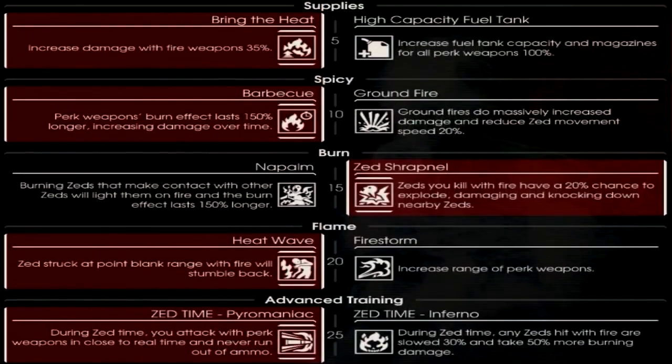The third build is designed to injure larger zeds while still controlling smaller ones. At level 5, go Bring the Heat for more damage. At level 10, go Barbecue for more damage over time, specifically against larger zeds. At level 15, go Zed Shrapnel, as the bonuses from zeds exploding can stun larger enemies. At level 20, still go Heatwave, so if any large zeds get on top of you, you can push them off. At level 25, go Pyromaniac for maximum damage per second. With any Firebug build, your job is the same: kill small zeds, control medium zeds, and stay away from big zeds unless your team is being attacked — then quickly apply as much firepower as you can.